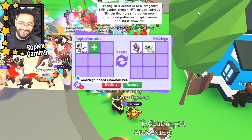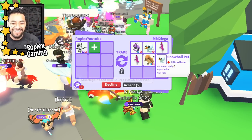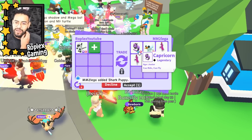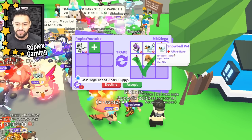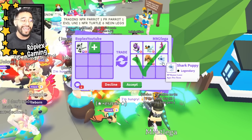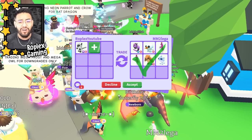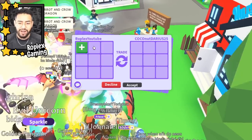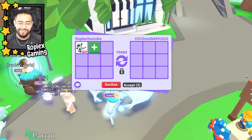MM2 leg is offering us two ride potions, a Capricorn — which is from the mythical egg or was a Robux pet — a snowball pet, fly ride grunt, sloth from the dino egg, and a shark. Okay, so the offers are starting to get a little bit better.